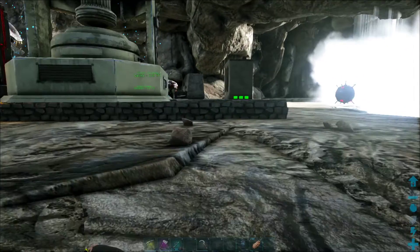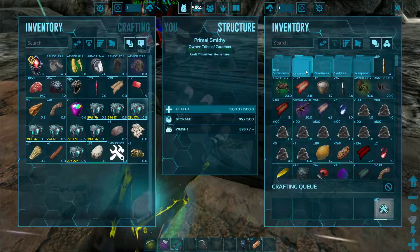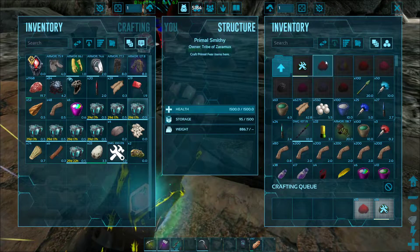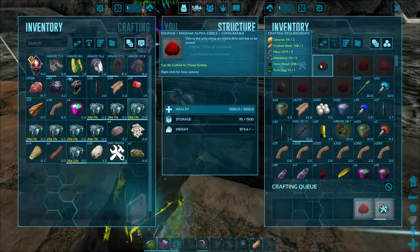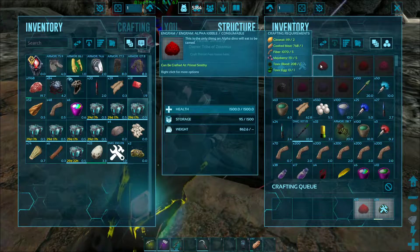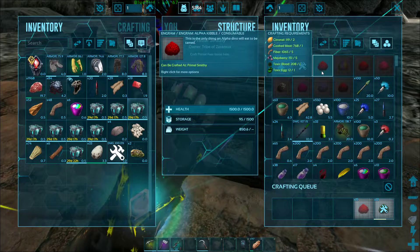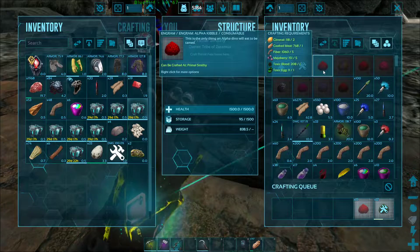We have some alpha kibble over here already ready. Now, the downside to the kibble system is that they've changed it so now it will take more than one kibble for everything. It's going to be based on your server settings, your feed rates, etc. Basically, you'll have to prepare quite a bit of kibble.